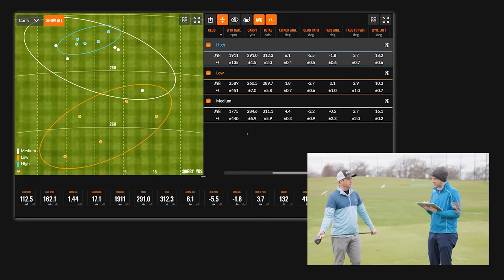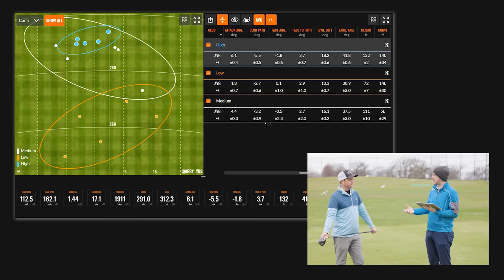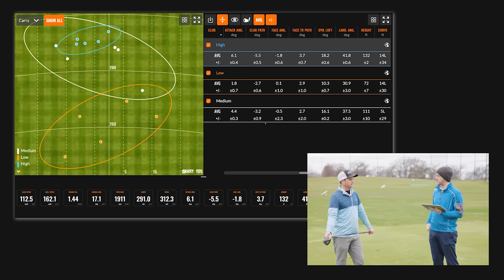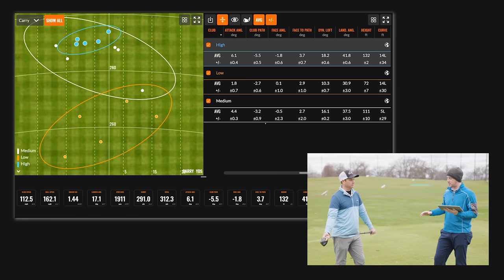The most notable thing is the height. We talked about carry distance, but the height is the biggest deal here. You hit it 72 feet off the ground with your low tee. When you teed it really high, it was 132 feet — that's 60 feet of height difference. It was 111 with your medium. So there's a very big difference in ball flight that can be had by just manipulating the tee a little bit.